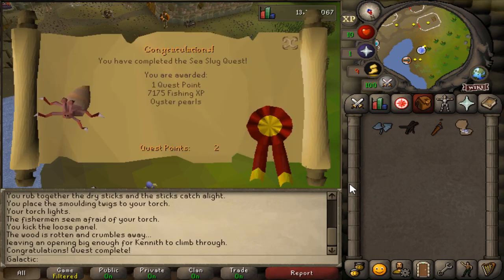Congratulations, you have completed the Sea Slug quest. You are awarded 1 quest point, 7,000 Fishing XP, along with Oyster Pearls.